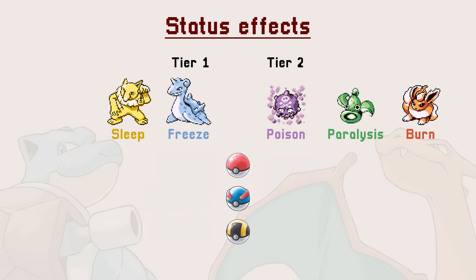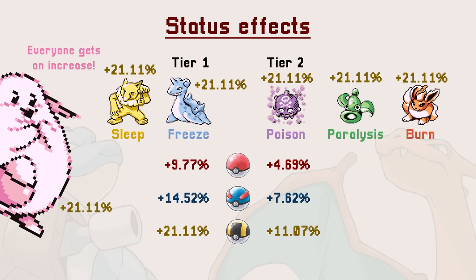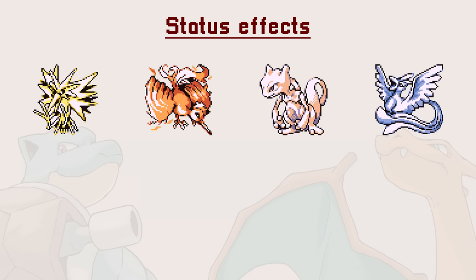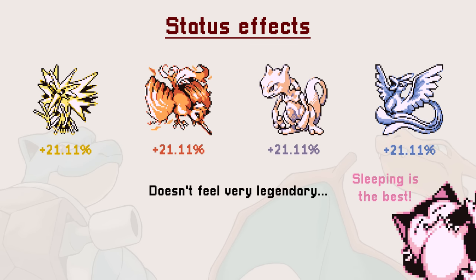This system is fine and makes sense, but the issue is that status effects are too good. If you use sleep, you can get an increase of up to 21% when using an Ultra Ball. This is a flat catch chance increase applied to every single Pokemon in the game. While a sleeping Pokemon would be easier to catch, this removes the need for any kind of strategy — just put the Pokemon to sleep, and you immediately get a 1 out of 5 chance to capture.